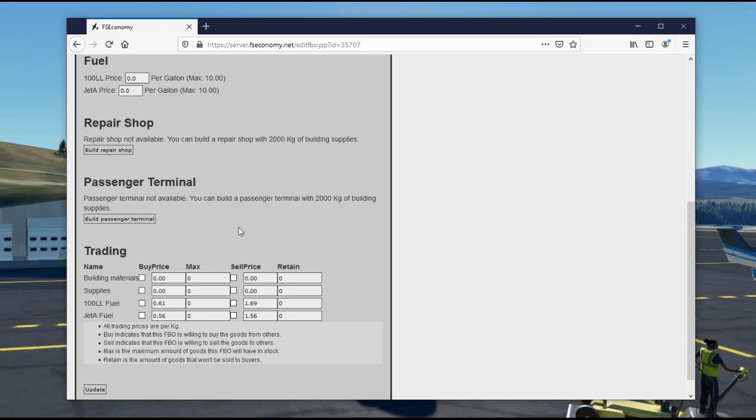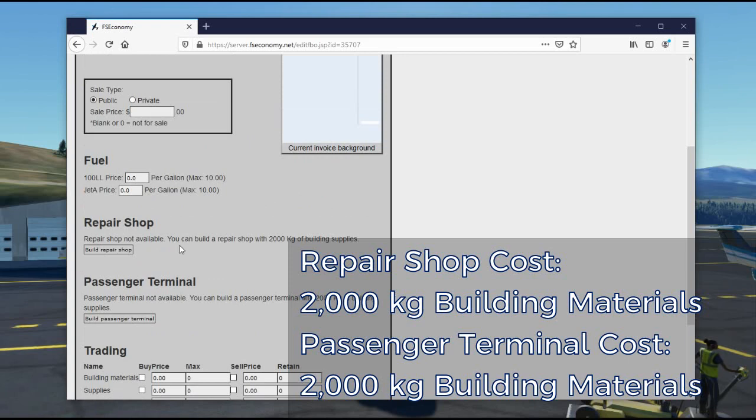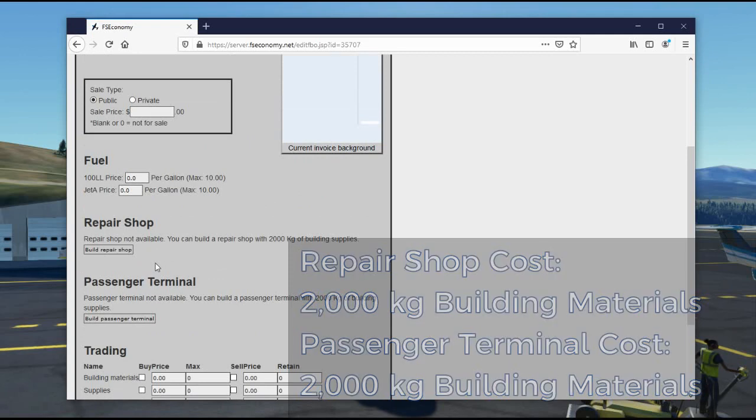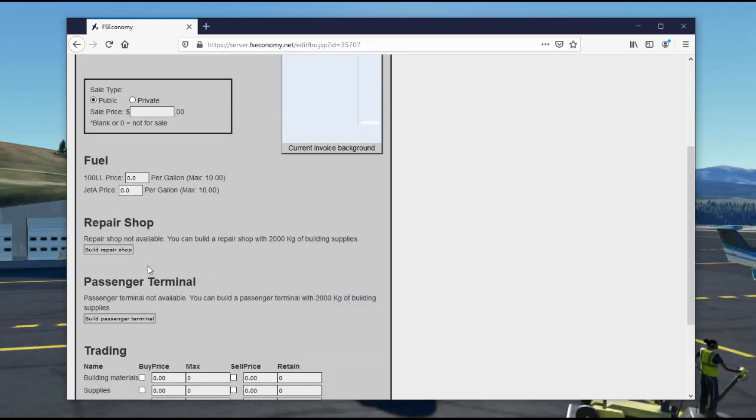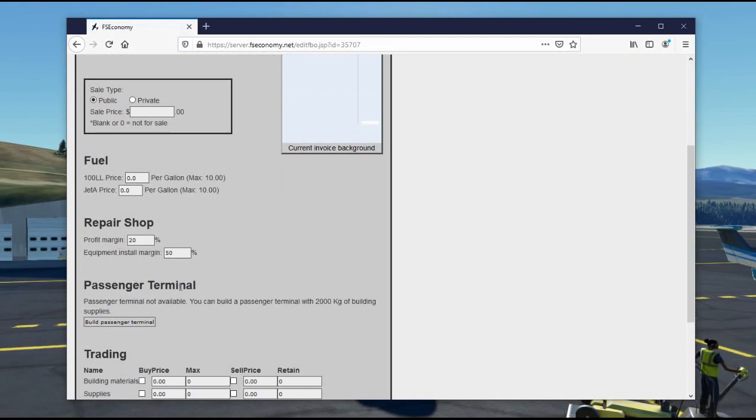In the middle of the edit page you can build additional facilities: a repair shop and a passenger terminal, each requiring an additional 2,000 kilograms of building materials. A repair shop is where aircraft get inspections, regular maintenance, and avionics installations done — if it happens at an FBO you own, you get a percentage of the charges to the end user. Let's build a repair shop. Now we have one available, and instead of a build button, I now have profit margins. The defaults of 20% and 50% are pretty high — you'll probably get more business by charging less, or people will simply avoid your FBO.